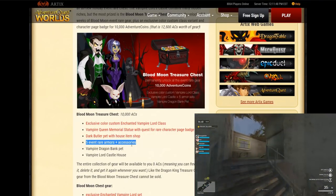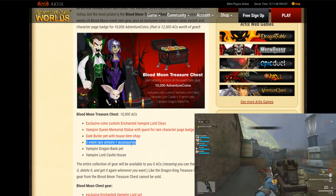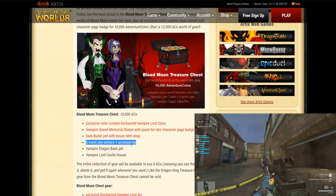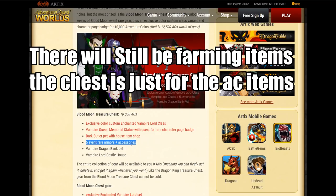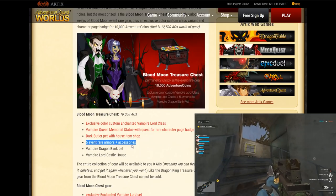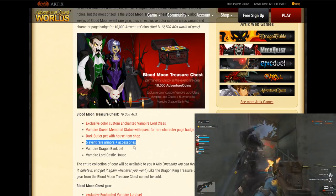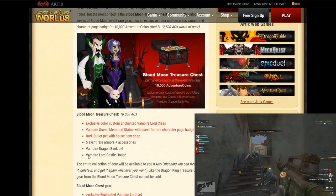You get five event armors and accessories — you're basically pre-ordering armors. The event is going to go on for three weeks, and you're getting all the AC items releasing during those three weeks with the Blood Moon chest. That's 10k ACs for three weeks plus a class — pretty expensive items for three weeks' worth of content, at least for my spending habits.